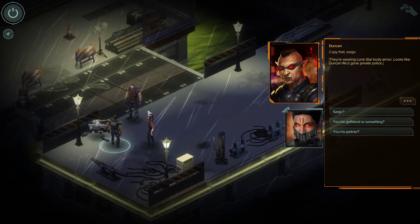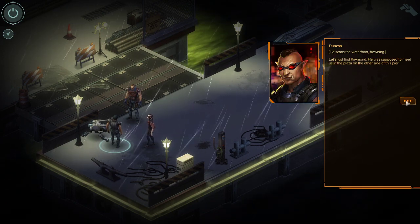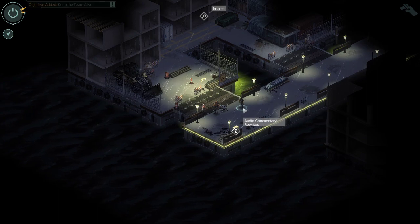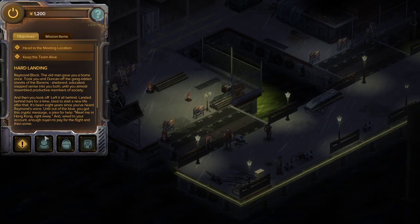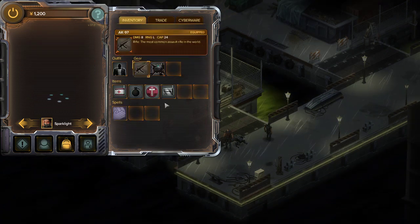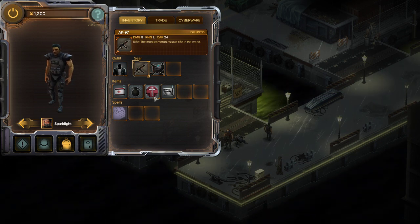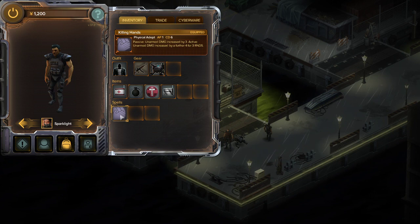Duncan himself is a Lone Star agent — Lone Star is the equivalent of the police in Shadowrun. It's a really sparse and light interface: you can see your mission, a brief overview about your character, and that's it. We start with an assault rifle and a drone right behind us. A med kit for ourselves, a repair kit for the drone, a dog wagon contract which is kind of a resurrection kit, a grenade, and our only ki spell so far, which is a passive — unarmed damage is increased by 3.